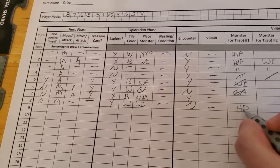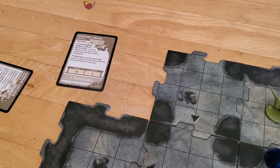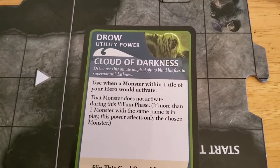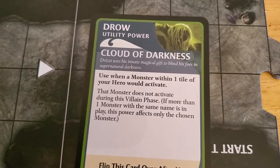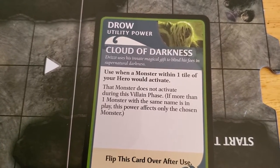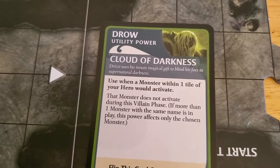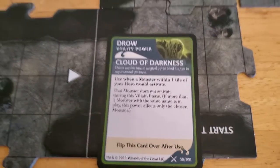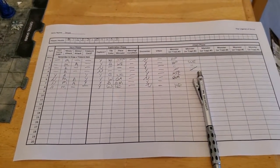Now the Hunting Drake will activate. I can choose to prevent it from activating by using Cloud of Darkness. Use when a monster is within one tile of your hero — the monster does not activate during the villain phase. That's all it does, the monster doesn't activate. Yeah, let's go ahead and use it — I keep forgetting I have it anyway. So we'll flip that over. The monster doesn't activate, which means that is the end of turn number eight.